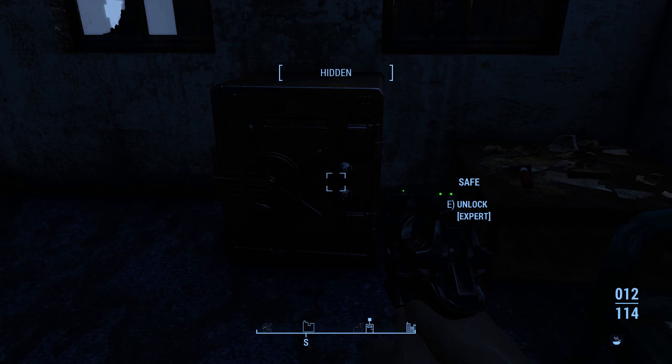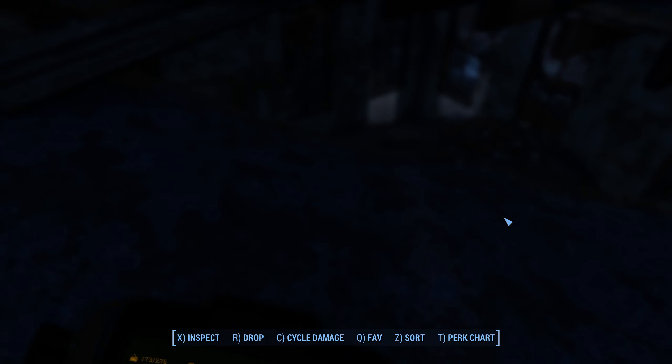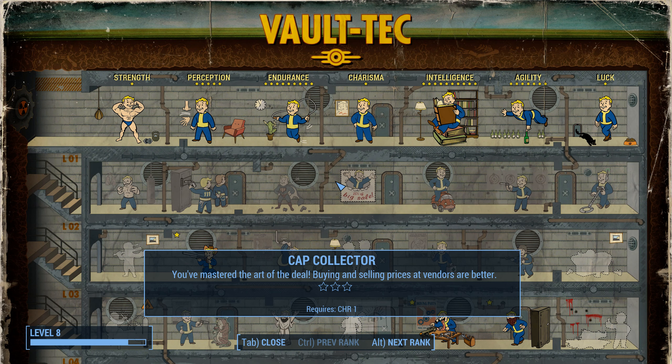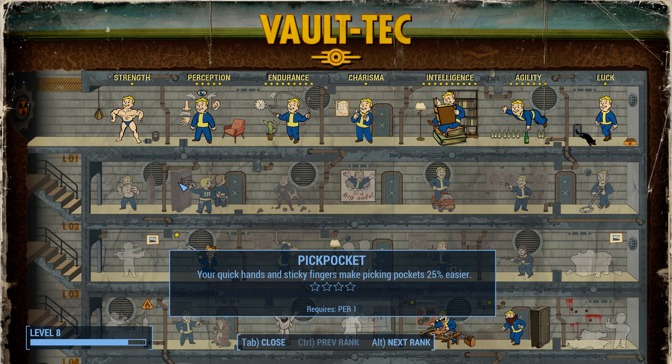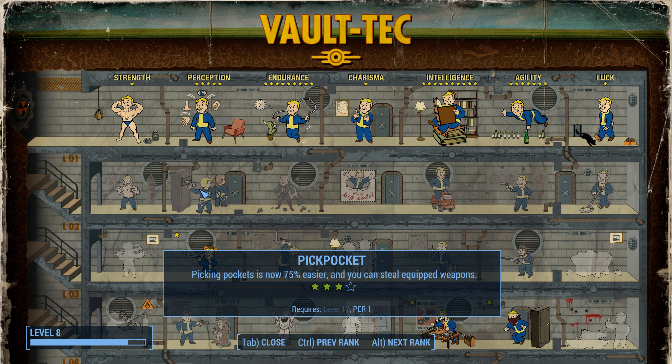Okay, so here's an example. Here's a safe — this is an expert safe. Don't think I can pick this, and it says go fuck yourself. So I don't know what the requirement is for expert. Let's see, here's lock picking. Somewhere in there is expert — I'd be able to pick expert locks.